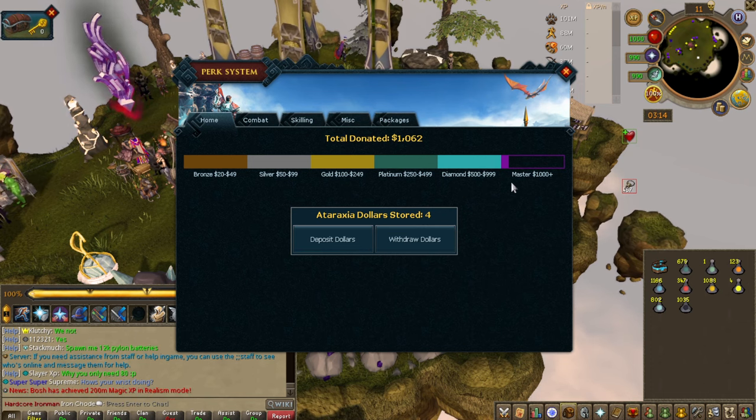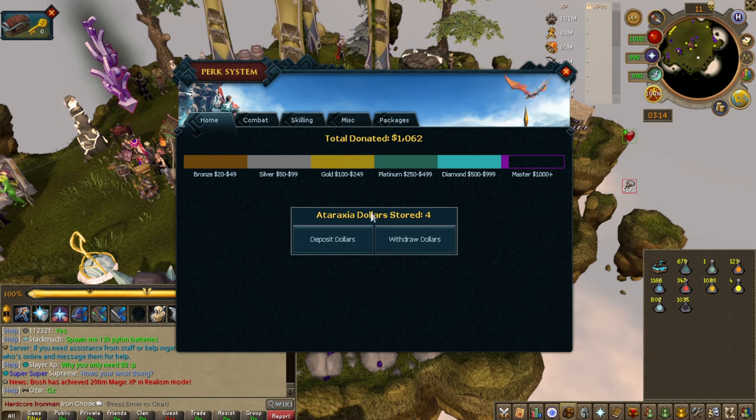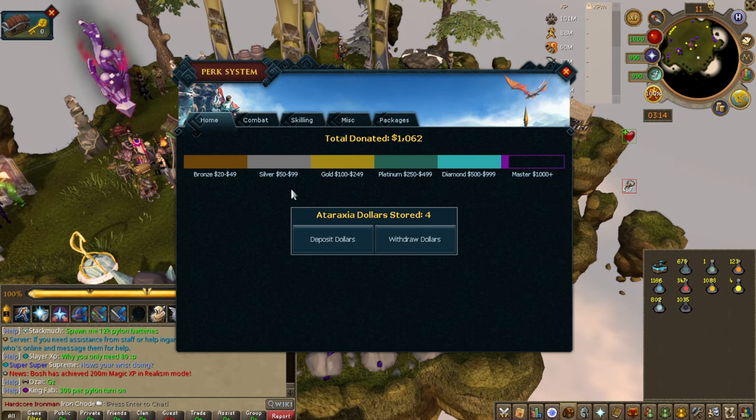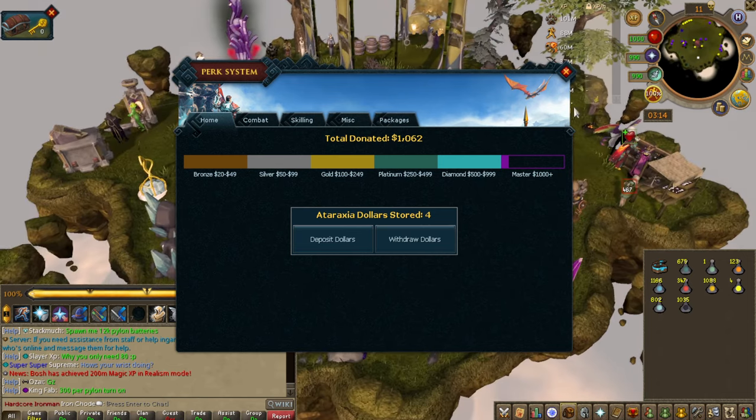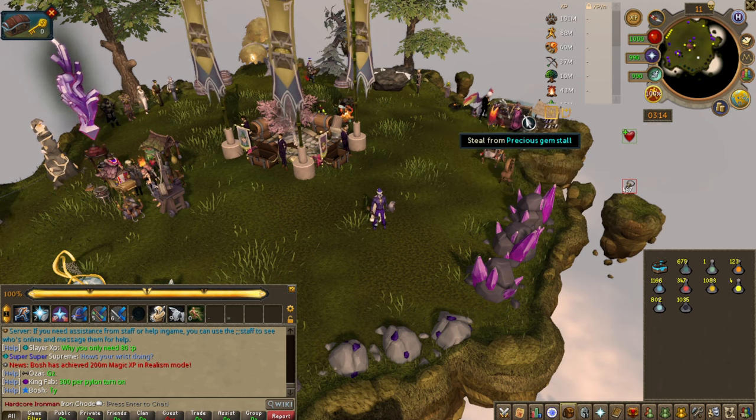Once you've got to this stage, you'll get a heap of benefits from each rank. If you're new to the server I wouldn't really care about these yet — you want to get bronze so you can access this awesome donor area, and as you can see pretty much everyone's skilling here.